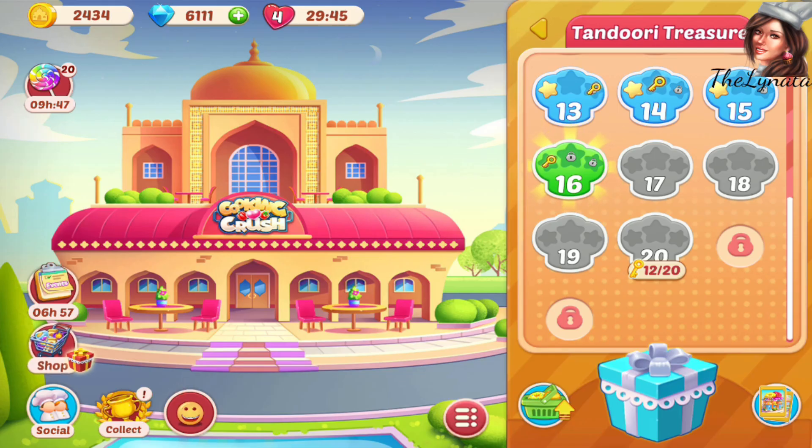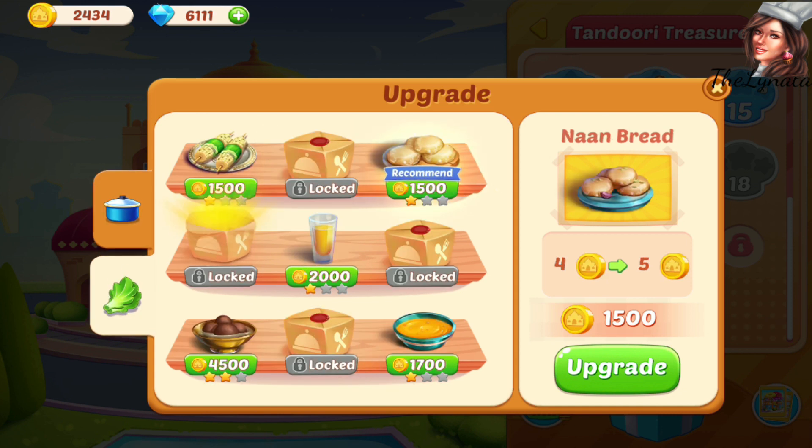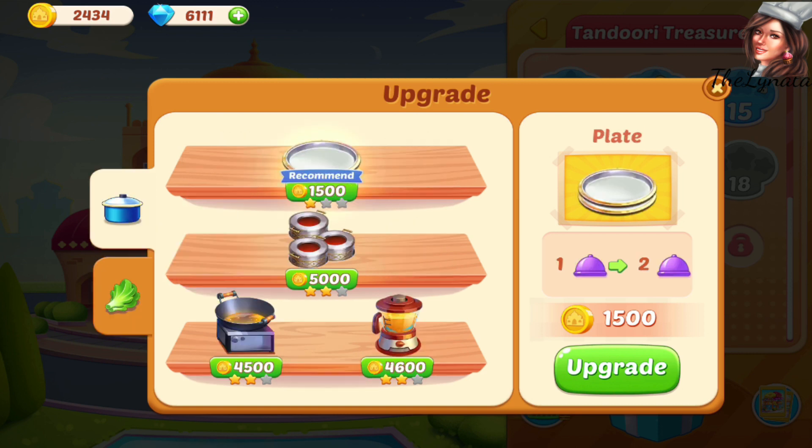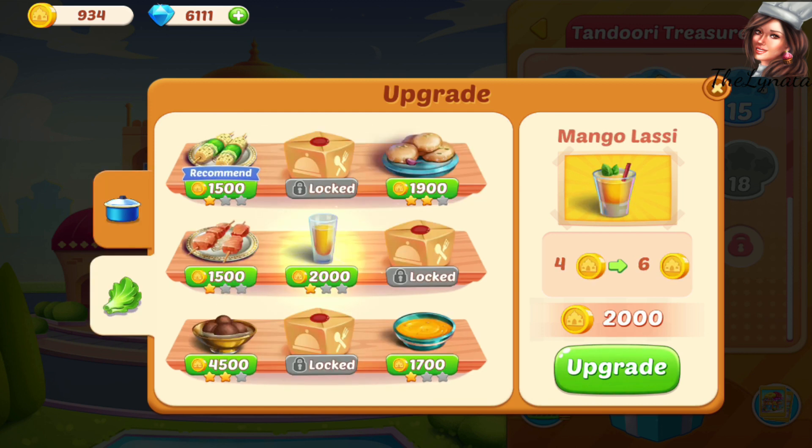From level 16 — excuse me for my hiccups, they're just horrible — from level 16 we'll have Fish Tikka! Wow, you heard me right. And I have to upgrade something, and upgrade it well, because we'll need a lot of money to complete the next level. So I will upgrade the Naan Bread, and also one more thing — the Mango Lassi. Yes, wow, the third one will be so beautiful.